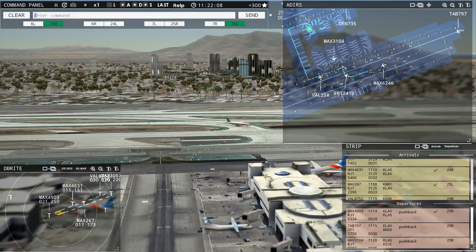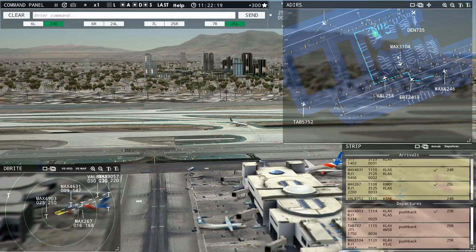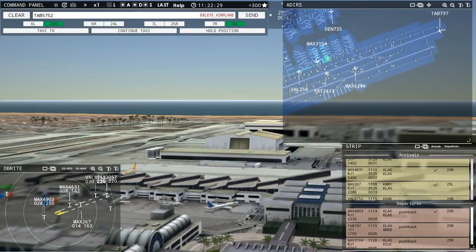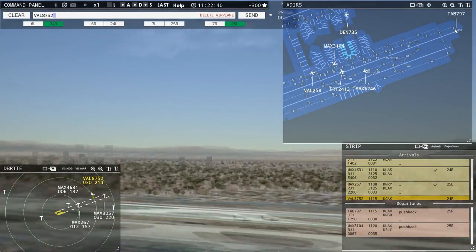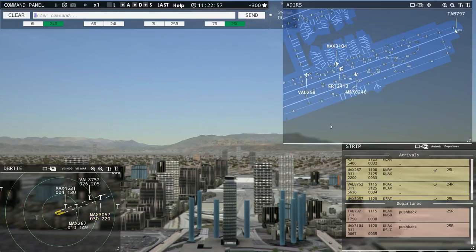He goes down Charlie, he goes up Bravo — all is good. I need to be careful that these guys don't come towards each other at the same intersection. Let's get rid of this departure — Magic 4903, contact departure. Roger, good day. Value 8752, runway 24 right, cleared to land. Magic 3057, runway 25 left, cleared to land. These guys are both clear. Leslie 7907, runway 25 right, cleared for takeoff. Value 1187, continue taxi.